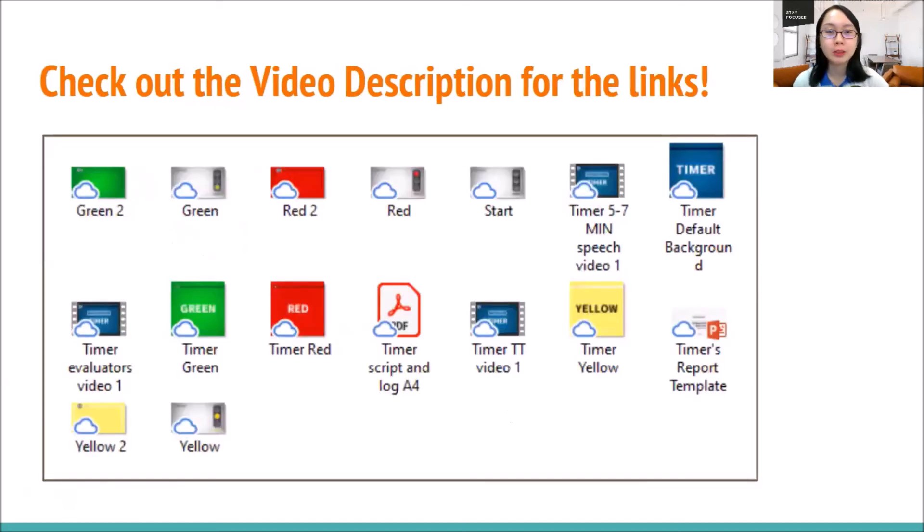Thank you for watching my video. If you have any more timer best practices that you have implemented in your club, do share with me in the video comments below, and check out the video description for the links I've mentioned. I have saved them in a Google Drive as shown here — there are many versions of the timer background, so pick the one that you think is relevant for your club. One of the backgrounds has only the color, but another one includes the word 'green.' This is because when we have visually impaired speakers, it's easier for them to see the word instead of just the color. So it's good to have the wording on the background as well.